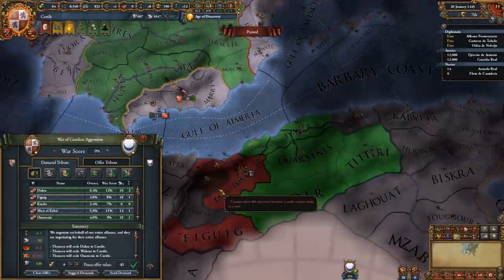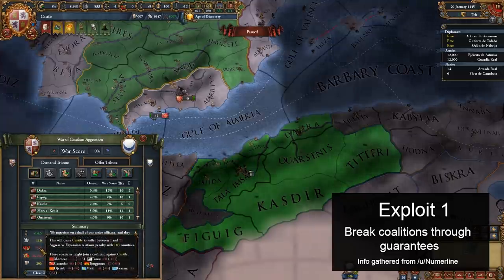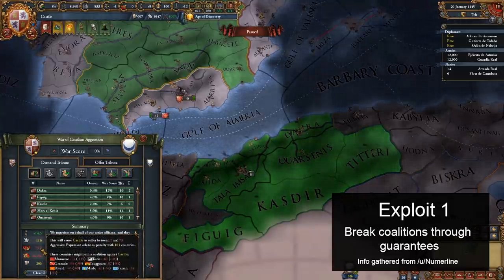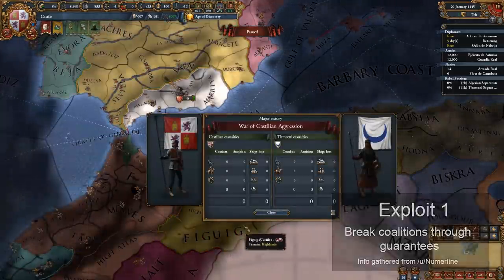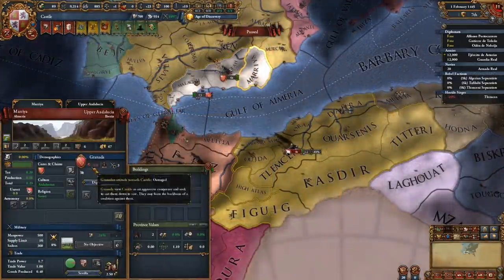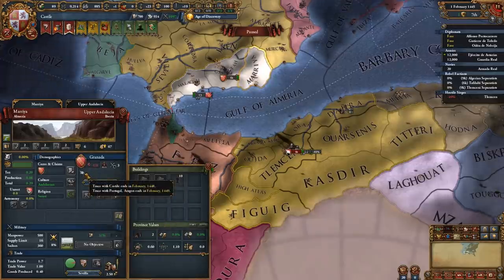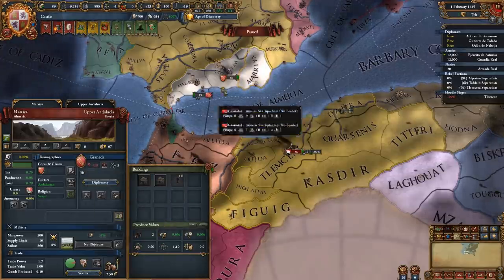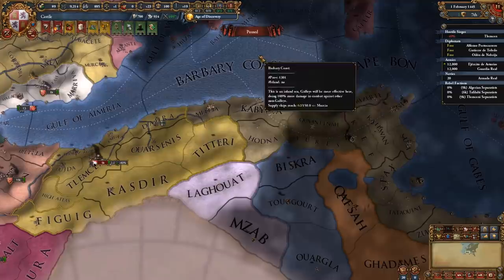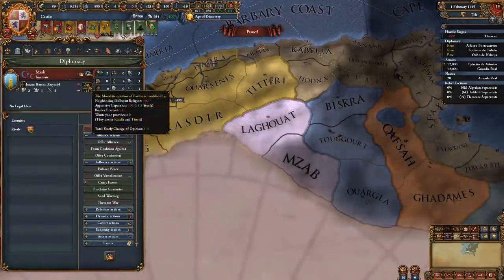The first exploit is very simple and very powerful, essentially letting you ignore coalitions altogether. One of the main ways of dealing with coalitions is through truce juggling, i.e. making sure you have a truce with anyone who'd want to join a coalition against you, as nations with truces are ineligible to join coalitions until the truce expires. The main way to get truces is through war, but going to war obviously has lots of costs associated with it which balances the system.